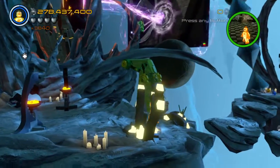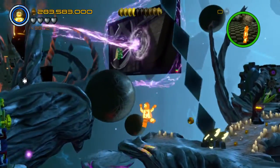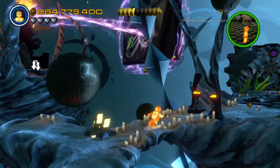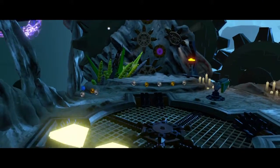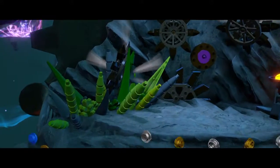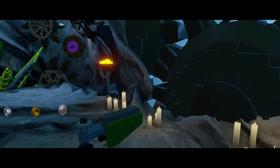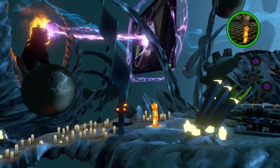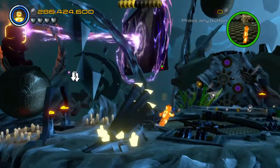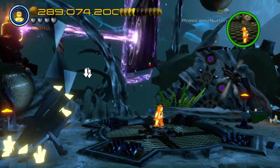We have three more minikits left as we go on to the last phase of the Doctor Strange story mission in freeplay mode. Basically, at this point I think everything in the Dark Dimension is obtained. All of the remaining minikits, as far as I know, are in the Sanctum Santorum. That's actually where those arrows are pointing, or over there.